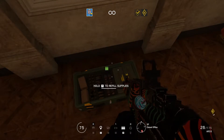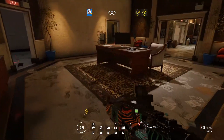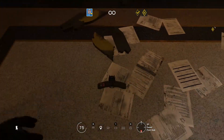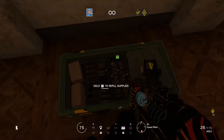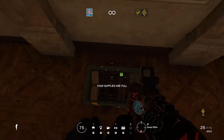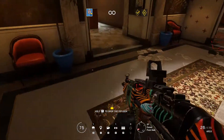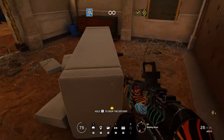I wish they had the SPAS-12 — that's my all-time favorite shotgun, not because it's the best, just the one I grew up with. My brother had an airsoft version I loved playing with. Anyway, why don't I just carry this ammo box around? Claymore, claymore, claymore, claymore. I want to throw some nitro cells down. Is there actually such a thing as a nitro cell — what's the difference between a nitro cell and a stick of C4?